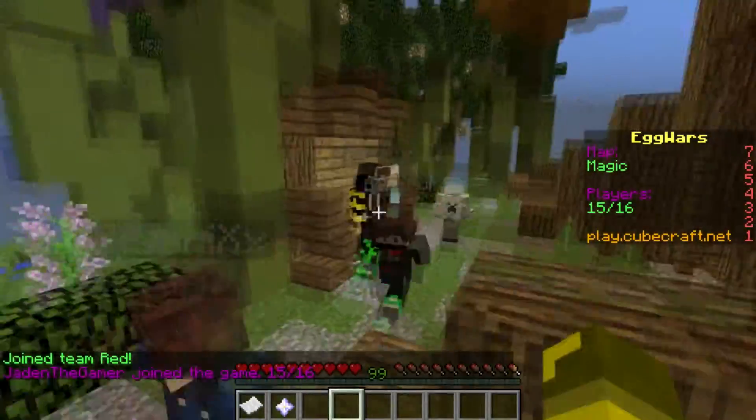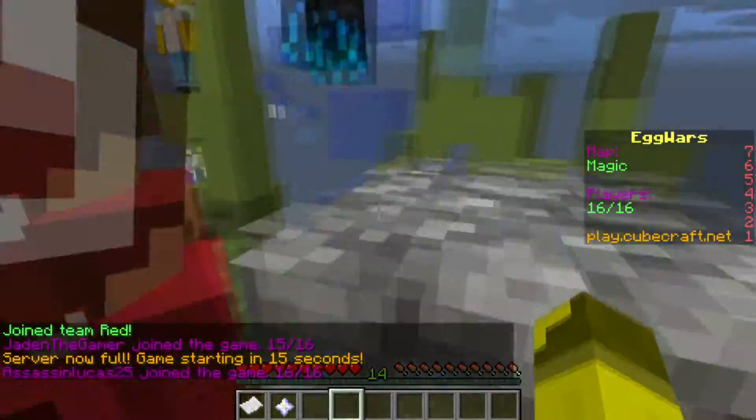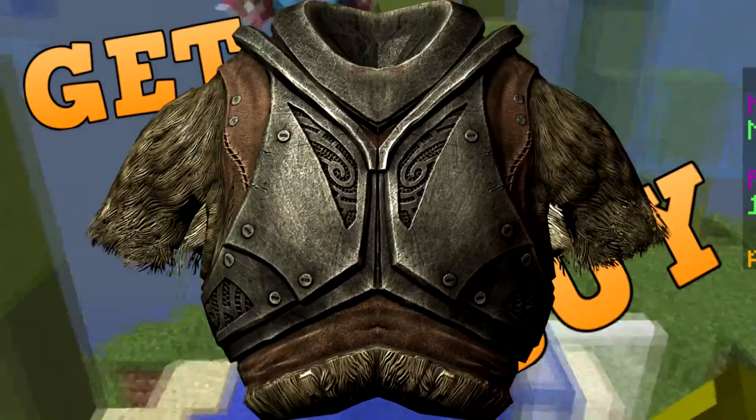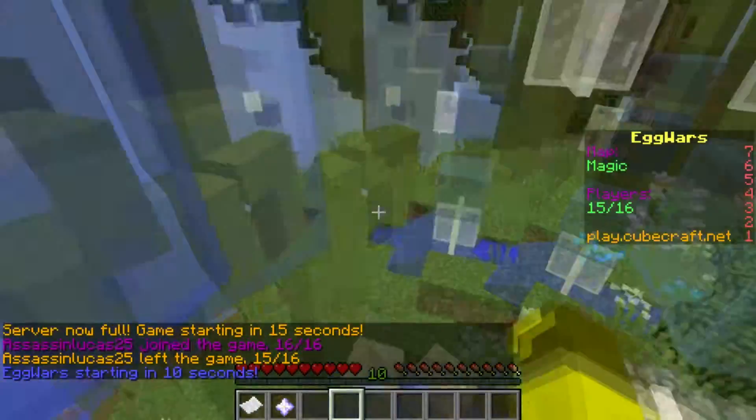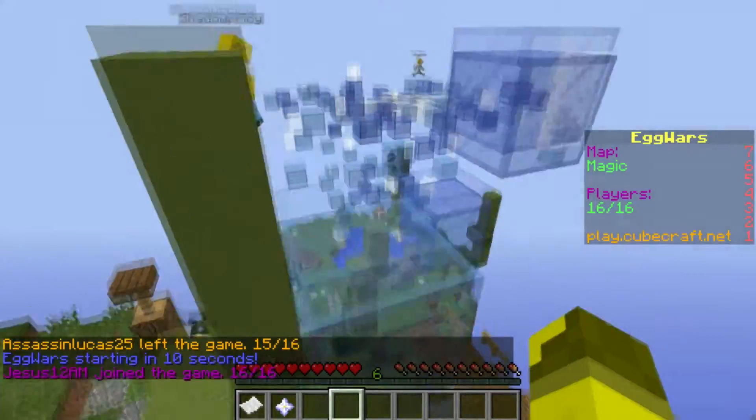How do I play this? Basically, you get the iron, gold, and diamond coins, and then you get armor and blocks so you can break other people's eggs and have yours not be broken.